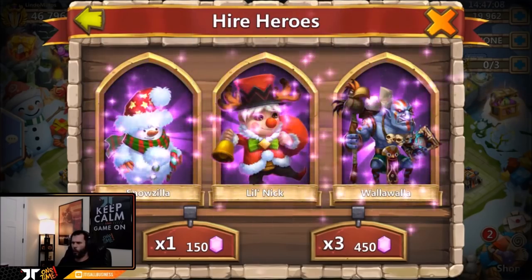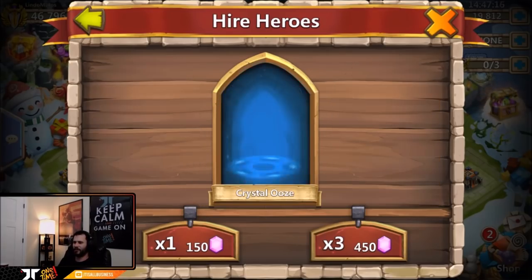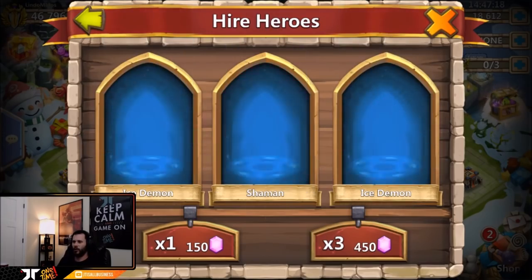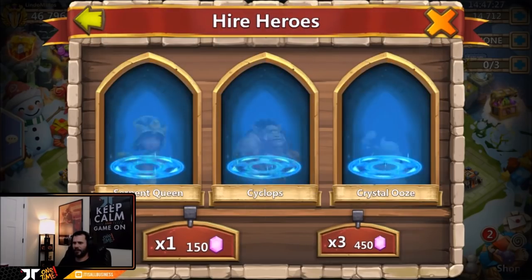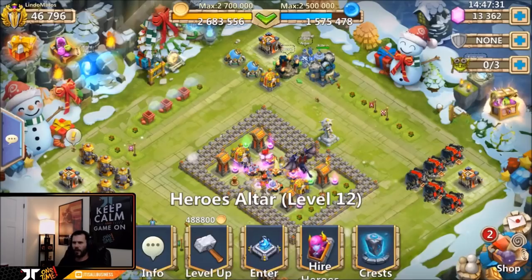Oh, triple legend with Walla Walla, Lil Nick, and Snowzilla — not bad! It's been a long time since I've seen a triple legend actually. Hopefully we can keep that up. Come on, we need to see Anubis now. Anubis, where you at my good friend? And it's like no more legends for you, buddy — Ninja and Vlad.